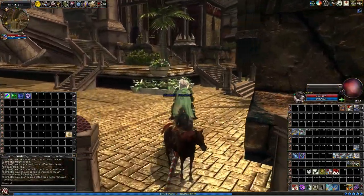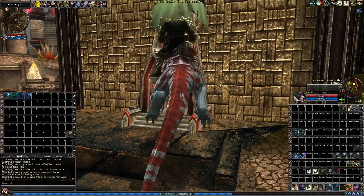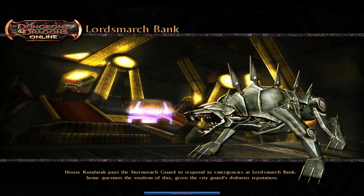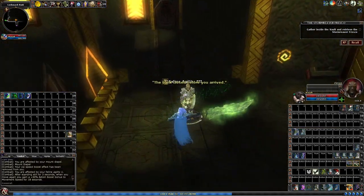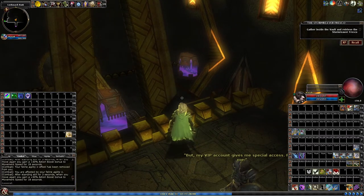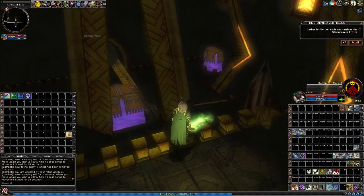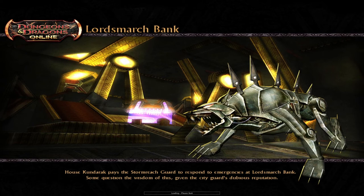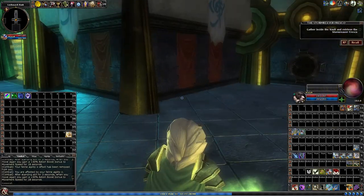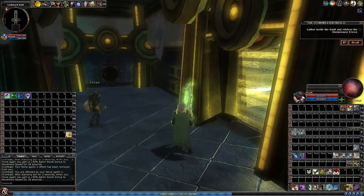We're going to head over to the bank and access it from a side entrance. Inside, this is the same as the Chondrook bank. Zircon proceeds through the door to the inner vault — this warforged must have impressive connections to walk into a House Kundarak vault so blithely. We're just going to follow the warforged as he leads us in.